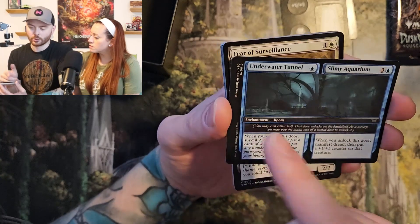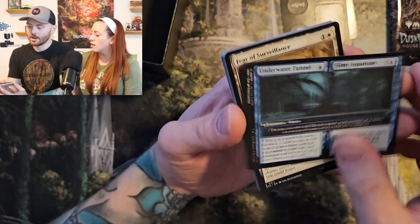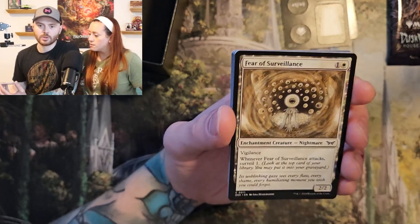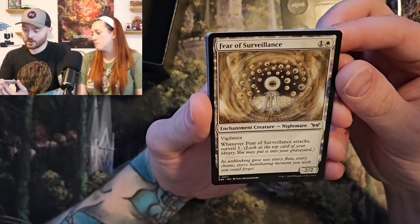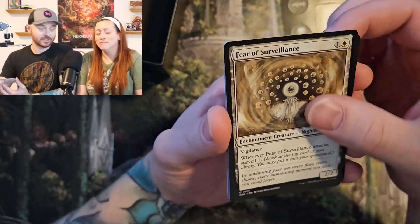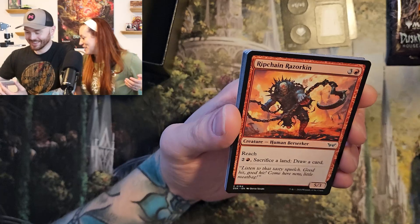There's other things like Boiler Room, and there's an Izzet one. So they're not always mono with each other — they can run in two colors, maybe even three. This is a really cool art — Fear of Surveillance. That's me every day. Cell phones, am I right? As we're being recorded.